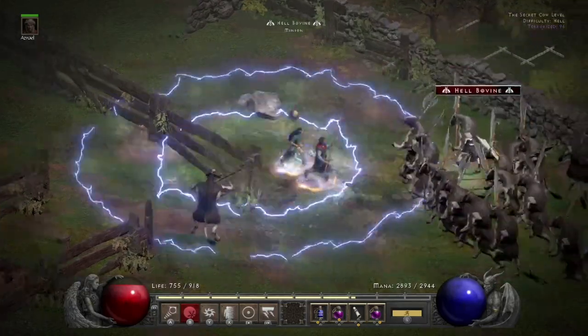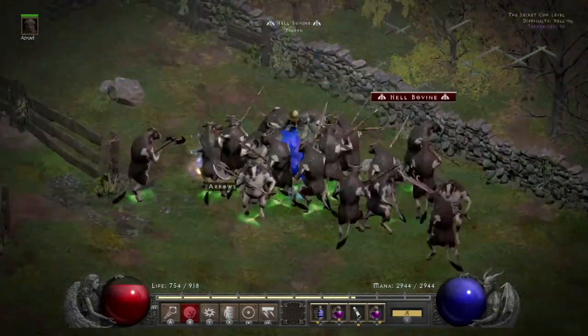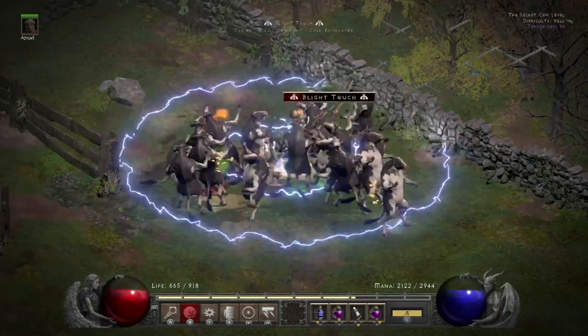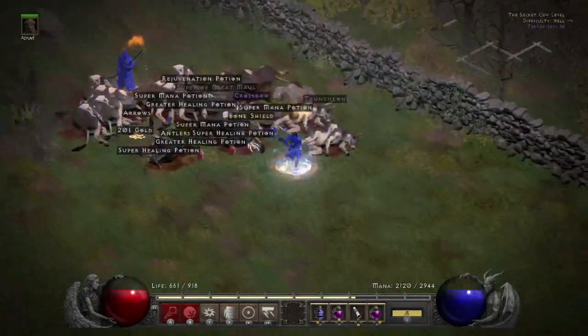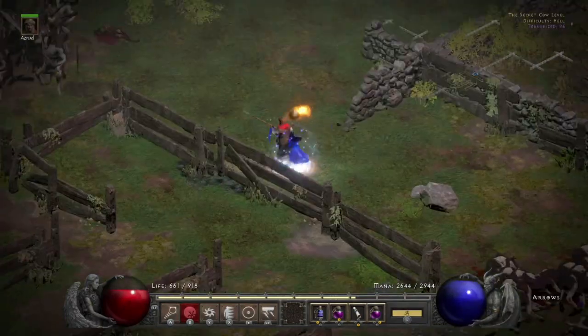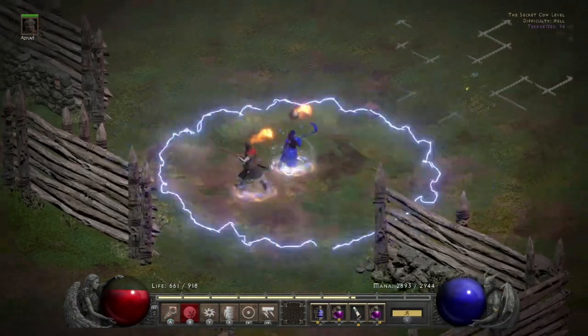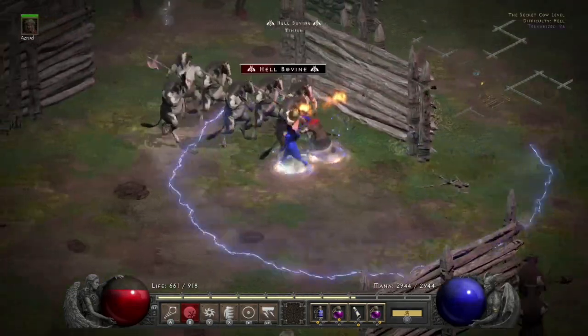That mana is your life — if you take some heat, it's a little scary being in here, but you can see it protects you pretty well. Spamming Nova when you're in a crowd is nice.